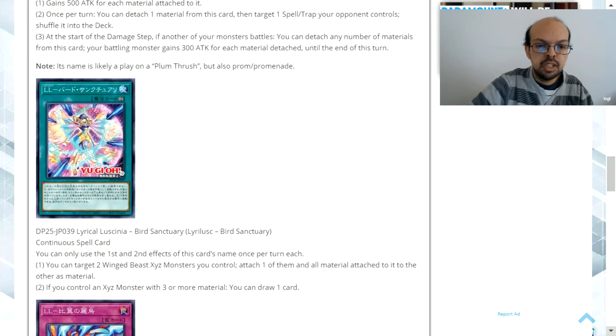Lyrical Lucinia Bird Sanctuary is a continuous spell card. You can only use the first and second effects of this card's name once per turn each. One: you can target two winged beast Xyz monsters you control and attach one of them and all material attached to it to the other as material. Two: if you control an Xyz monster with three or more material, you can draw one card.